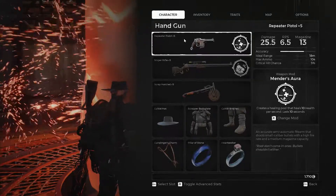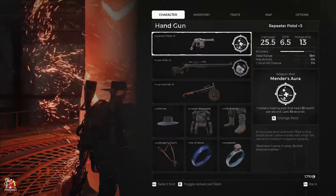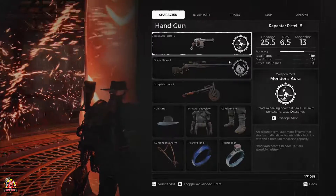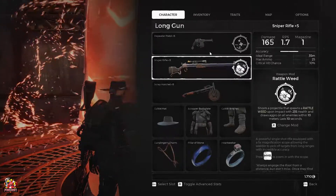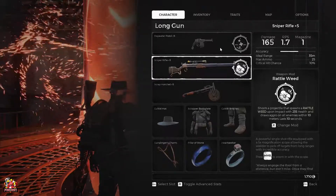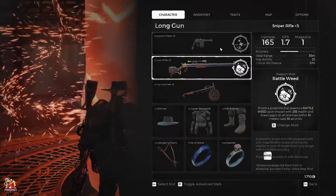I'm using the Repeater Pistol, that's been upgraded five times. I'm also using the Mendez Aura, which allows you to heal. I'm using the Sniper Rifle, this has been upgraded five times also. The mod for this is the Rattleweed. It shoots a projectile that spawns a Rattleweed upon impact with 235 health and draws aggro on all enemies.